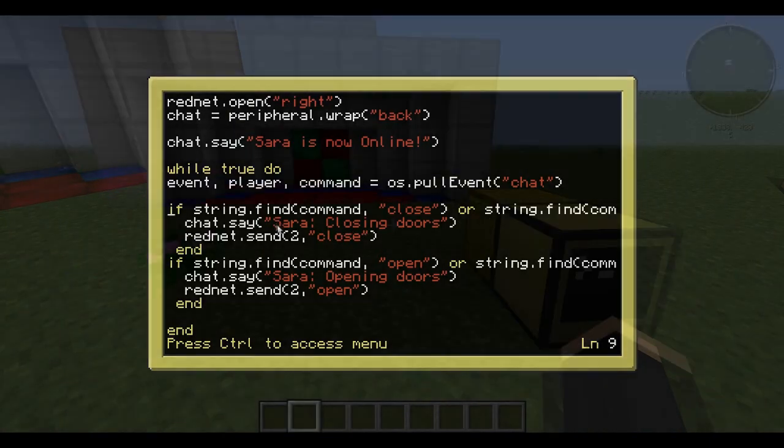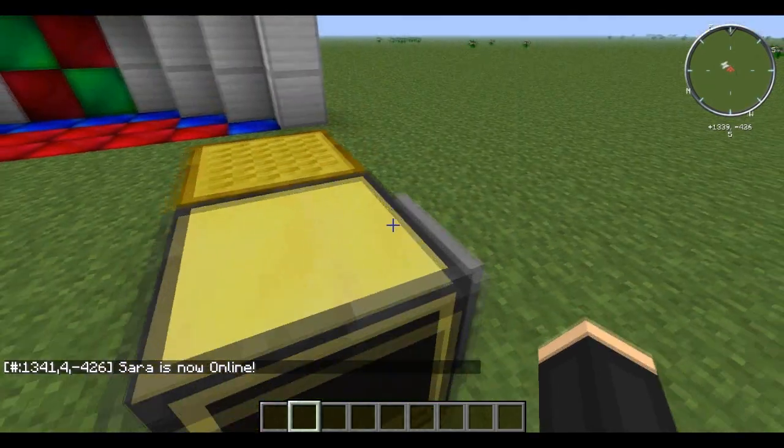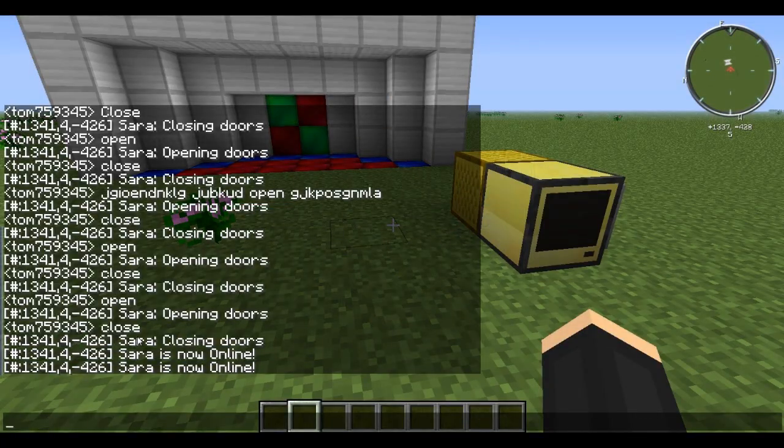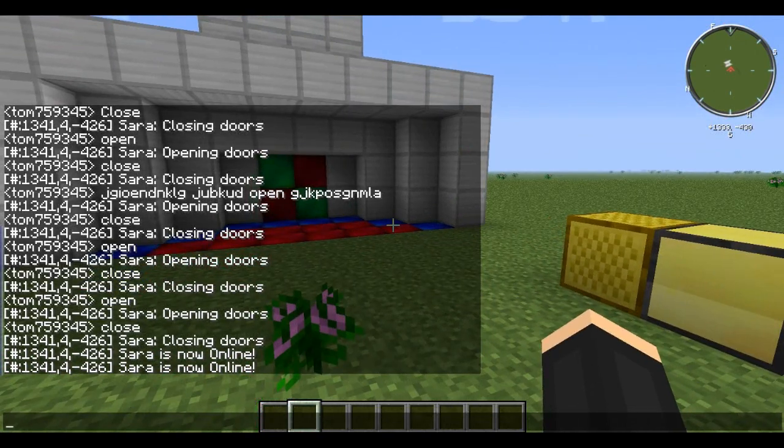If you're running on a server you should probably also change a variable here to like 100 — something like that — depending on how large your base is. That will make it so the chat message only goes 100 blocks and not to everyone, because that can be really annoying — getting 'Sarah closed the door' and 'Sarah is now online' across the whole server.